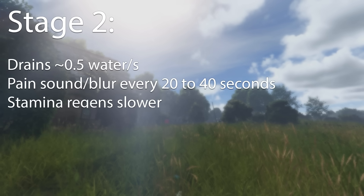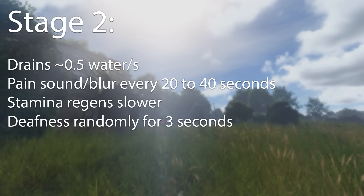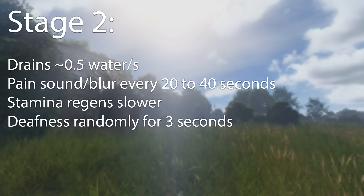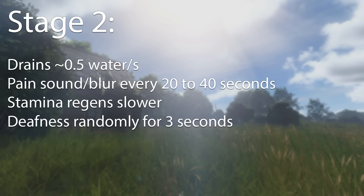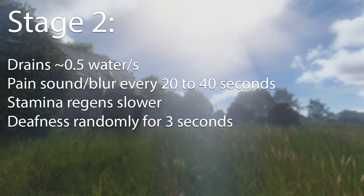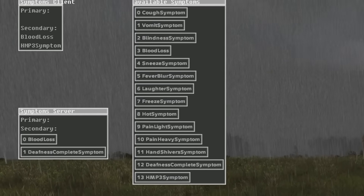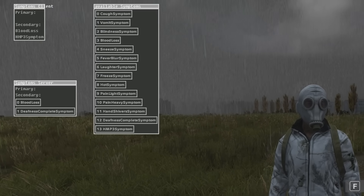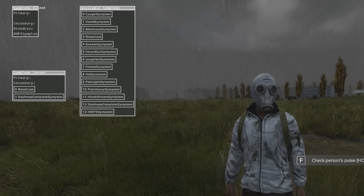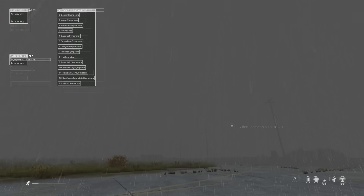Stage 2 has you losing the same amount of water, with pain sounds and the blur effect of pain every 20 to 40 seconds instead of the shivers, and stamina regens slower too. A new status effect added in 1.26 triggers at stage 2, which is called deftness. Deftness, according to the game files, randomly reduces your ability to hear for three seconds, giving you the same deftness effect that you get from a flashbang. You can get an idea of this three-second deftness using a flashbang, which happens more frequently the sicker you become.